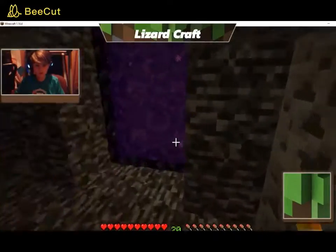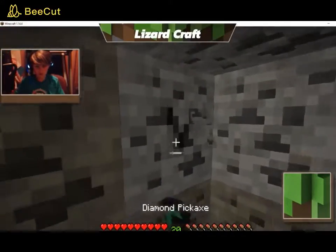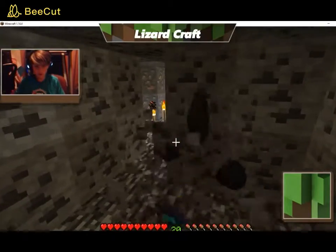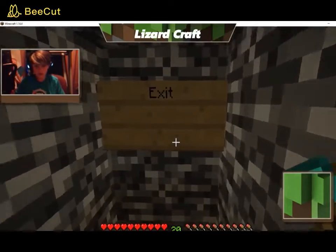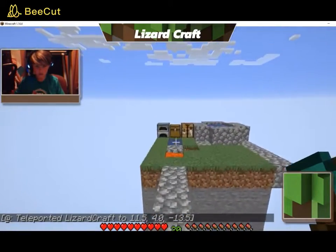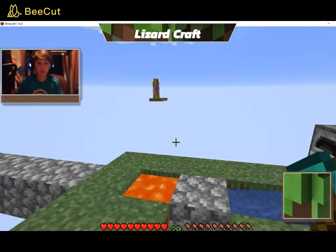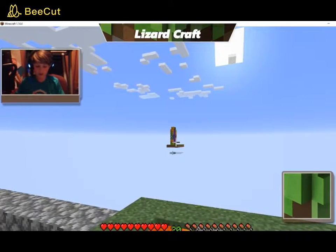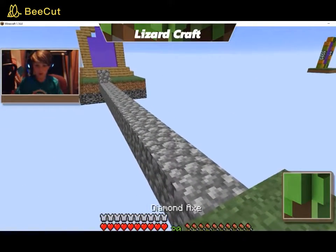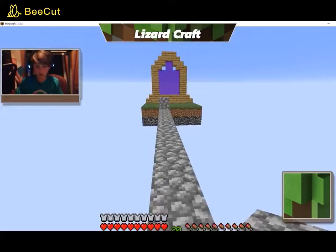Hopefully next episode there will be mobs, but I don't know. I'm gonna get some and then we'll get out of this dimension. Okay, there we go — exit. So since we've exited, I'm gonna get some cobblestone and I'll get back to you once I have enough cobblestone to go to that island. So guys, we have enough cobblestone to potentially go to that island.